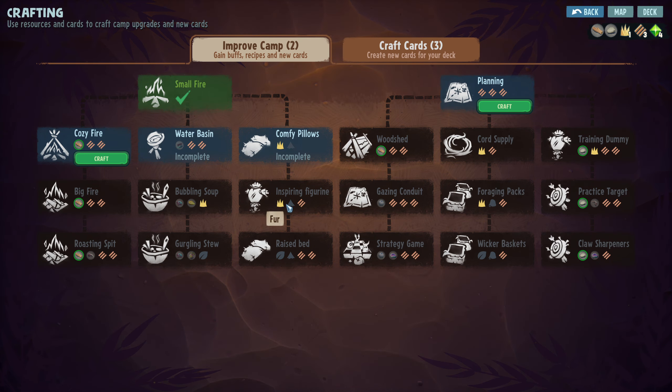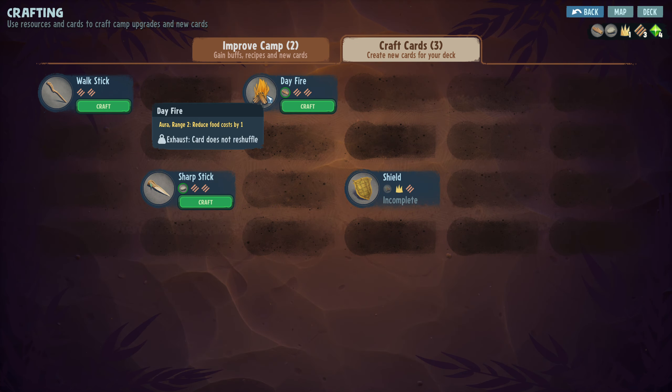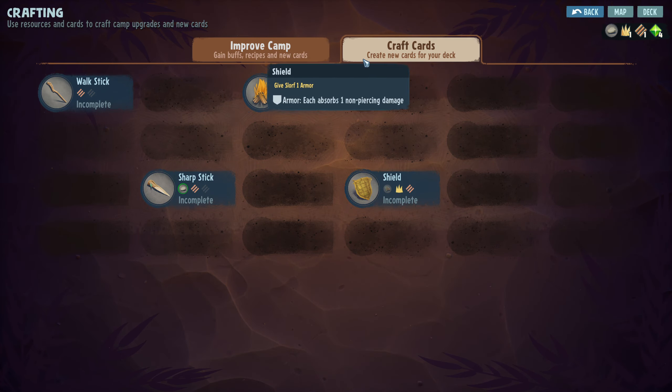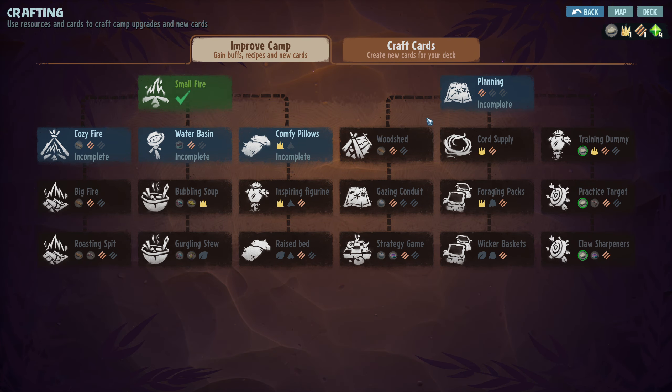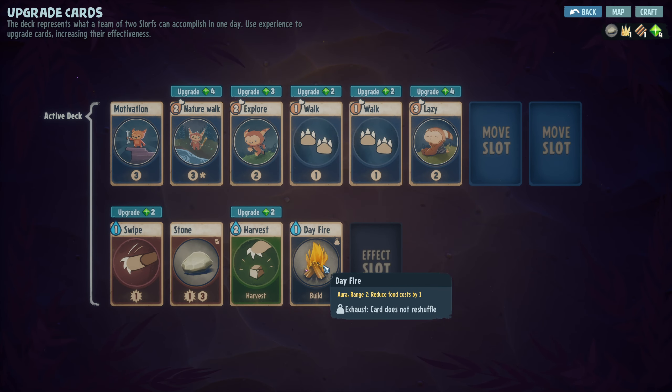New crafting: we've got a rock, a branch, a grass. Cozy fire: two max food and a deck slot. What about crafting a sharp stick? Armor is ignored. A day fire aura: range two, reduced food costs by one card, does not reshuffle. I've never had a day fire before. So in the spirit of trying new things, let's get a day fire going. There's our day fire card - we do have four XP though.